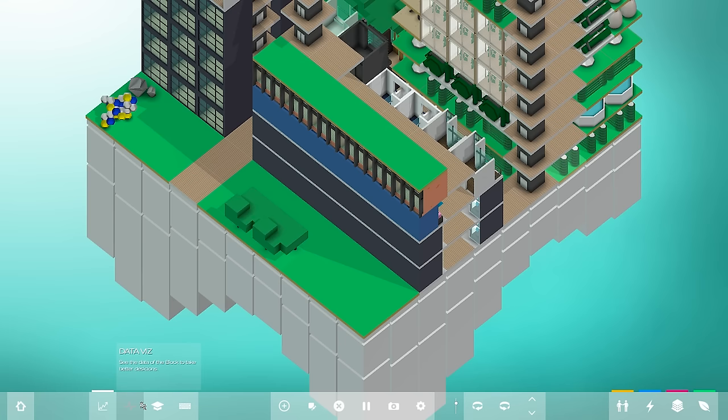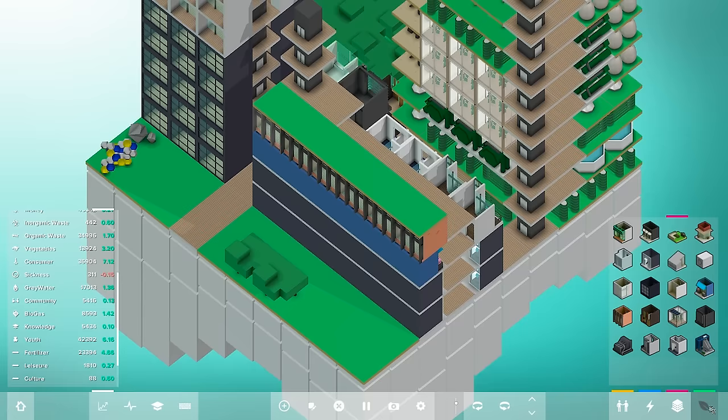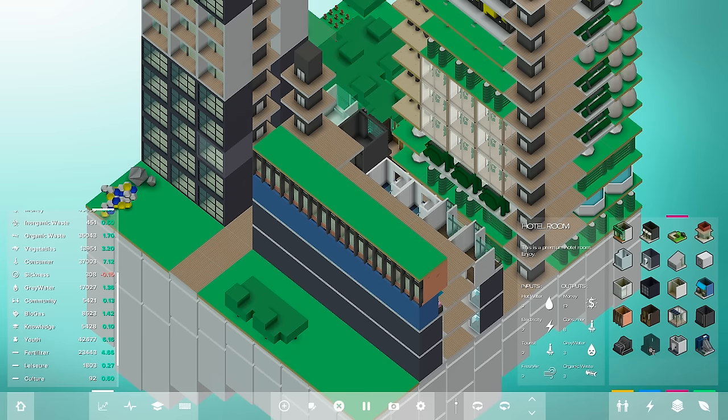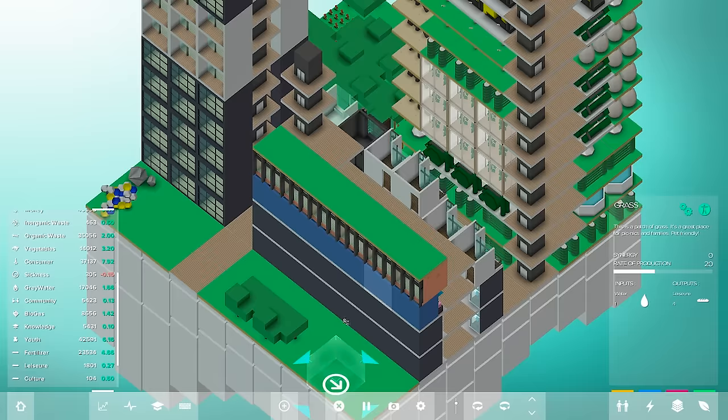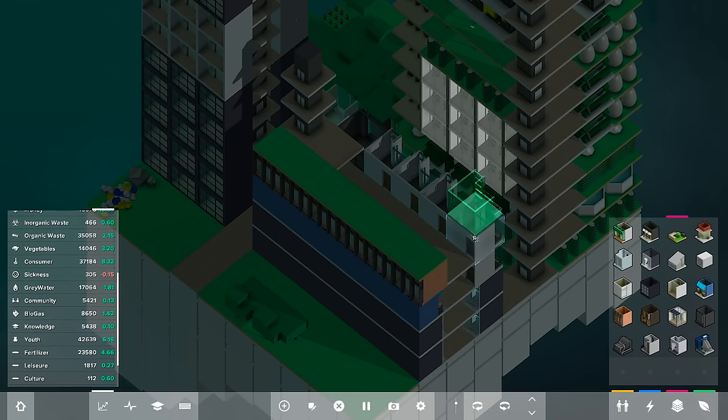Let's pull that tab back open and make sure everything is green. We're decreasing sickness — I'm pretty sure that's a good thing. For the hotel rooms, inputs are hot water, which we are producing, and tourists and fresh air. That produces a lot of consumers — wow, it produces a lot of money! Yes, this is going right here. Let's inspect those to make sure everything is looking good. I'm thinking about running those hotel rooms all the way across there.